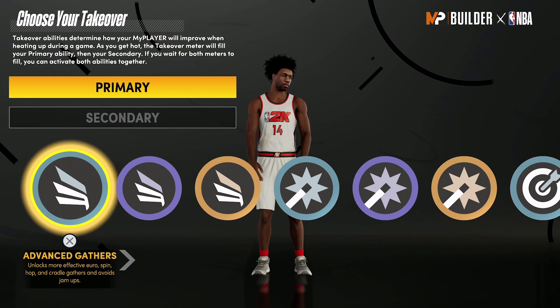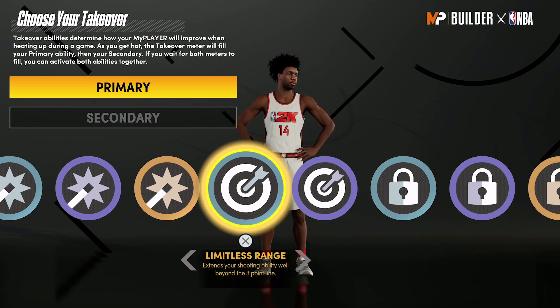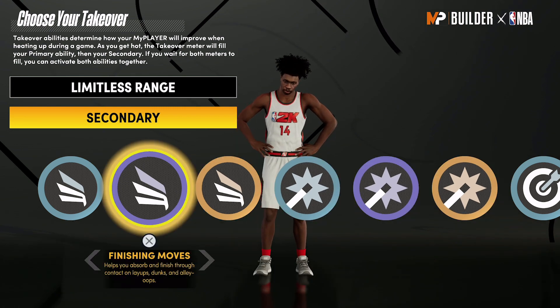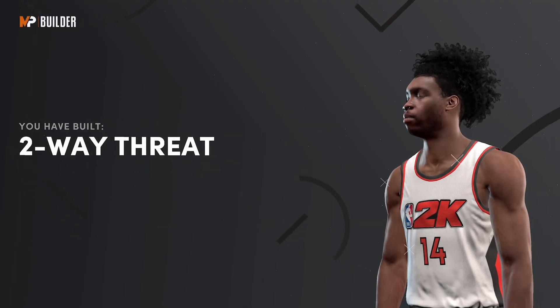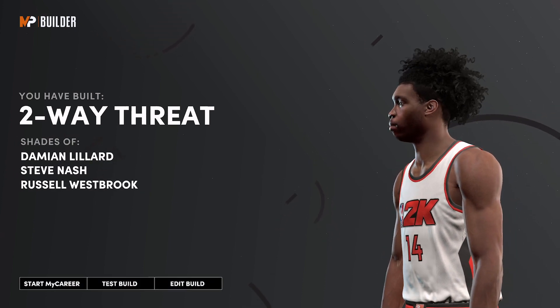For your takeover, I would go with limitless range as the primary, and either finishing moves or negative impact as the secondary. For this build, I'm going with finishing moves. The build is complete — you have built a two-way threat with shades of Damian Lillard, Steve Nash, and Russell Westbrook.